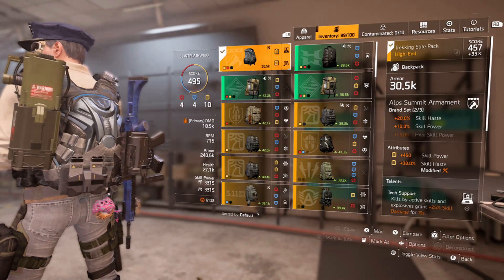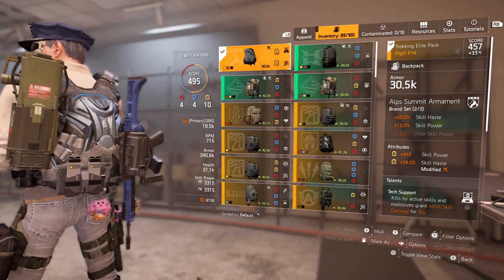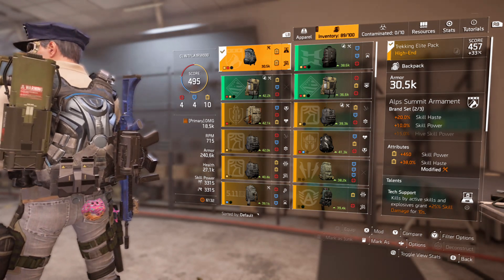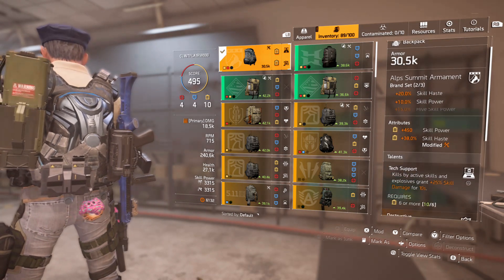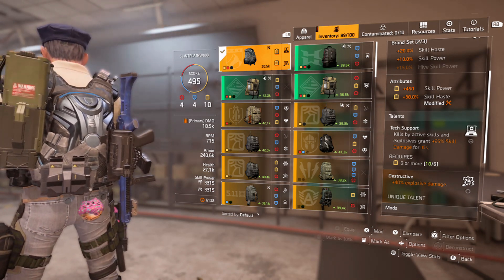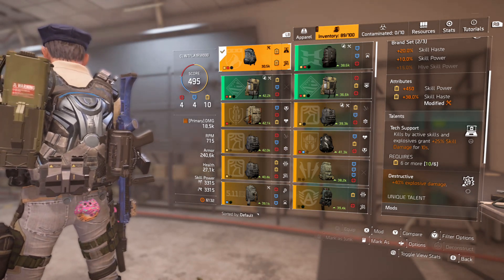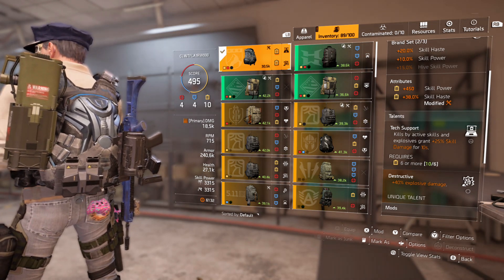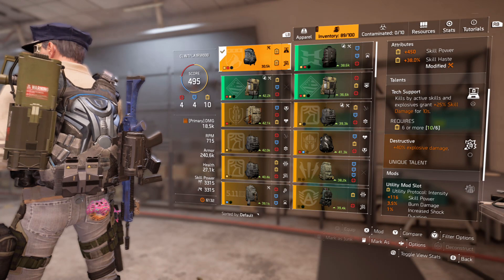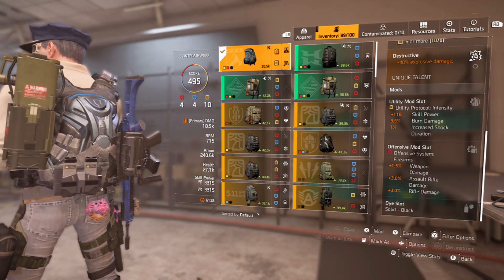The backpack is an optional arm backpack — an old school one at gear score 4.57 that I've had since entering World Tier 5. It's on the to-do list to replace with a higher armor version. Attributes are skill power, skill haste, and Tech Support: kills by active skills and explosives grant 25% skill damage for 10 seconds, which is active all the time. Also 40% explosive damage through Destructive, which applies to the fire starter skill. Mods are skill power, burn damage, increased shock duration, weapon damage, assault rifle damage, and rifle damage.